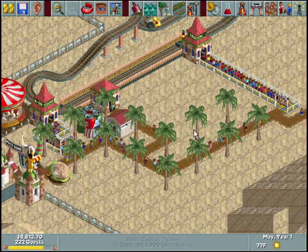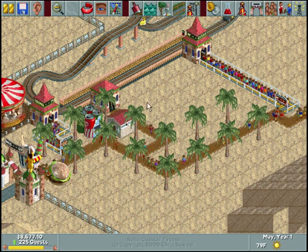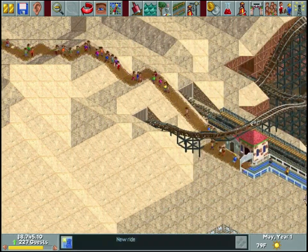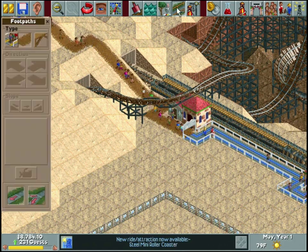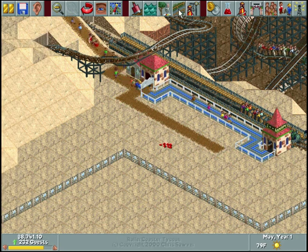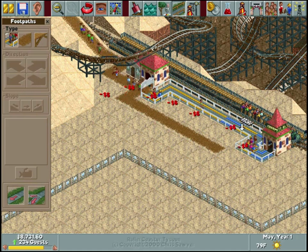Since this park is a bit larger, we have a lot more foot traffic. Our path in Forest Frontiers probably ended about here, but in equivalent size this is almost double the length. We're going to add another food court area over here. I said I wanted yellow foot pads - I'm going to change these. I know it's a waste of money but I don't really care.